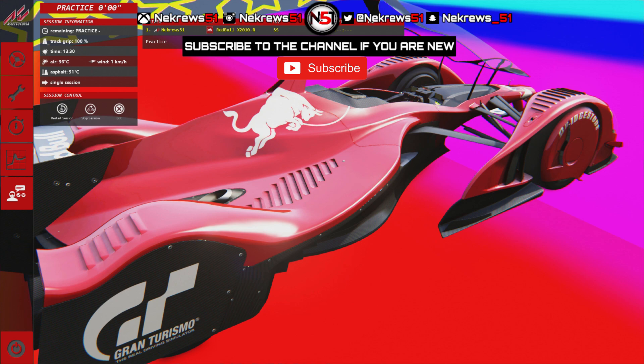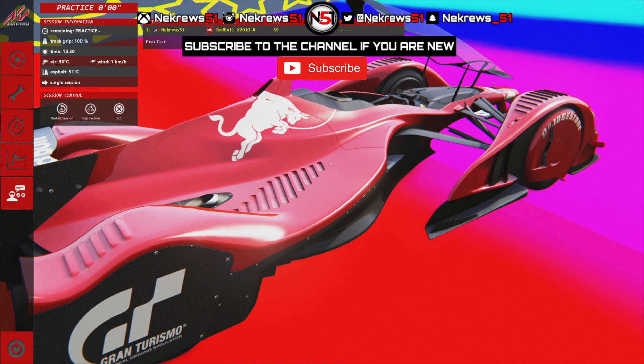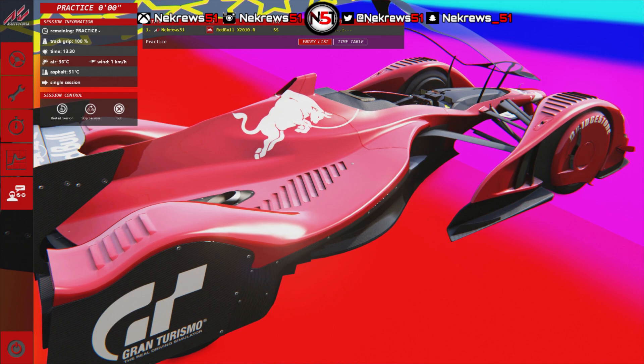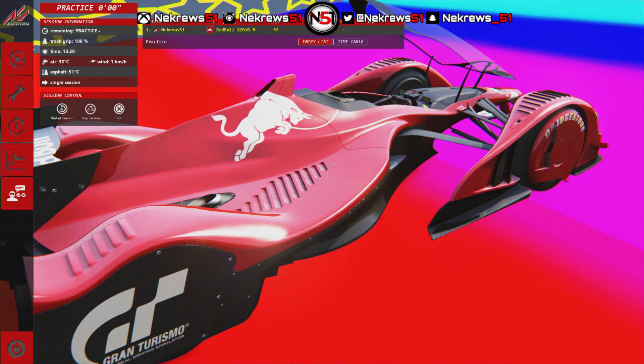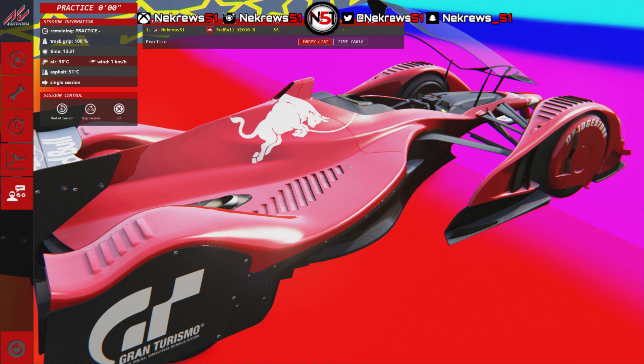What's up guys, it's Cruz51 today. We are back with a brand new video and we are here on Assetto Corsa today. This is something we haven't done in a very long time — I believe the last Assetto Corsa video we did was back in February. Today on the channel, rather than just driving a normal car on a normal track, I thought we'd have some fun on a Mario Kart track. We're going to be driving round Rainbow Road with the Red Bull X2010.